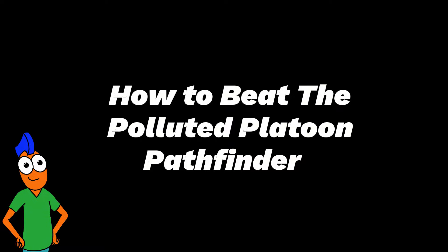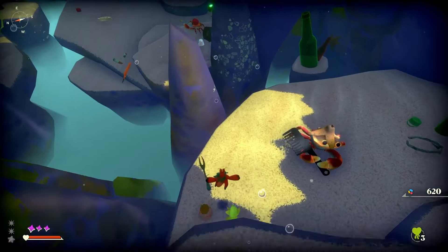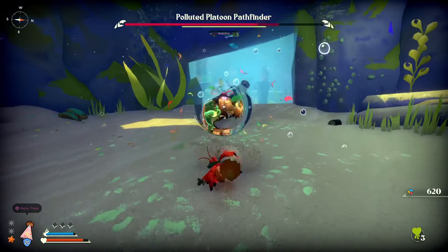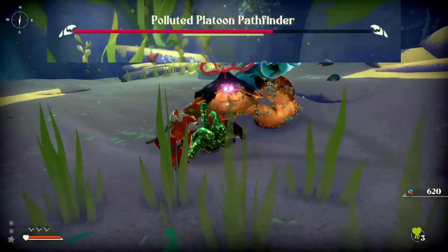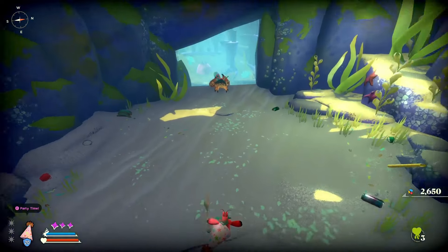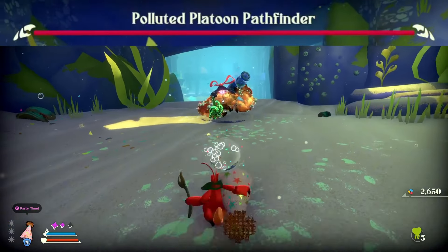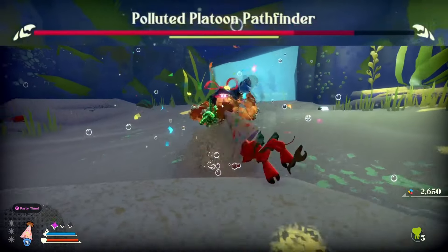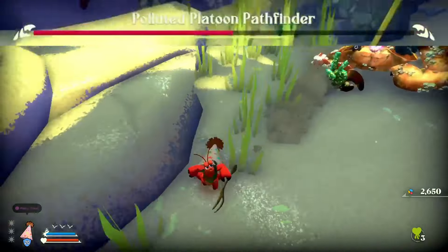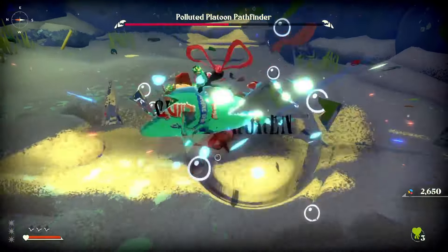How to beat the Polluted Platoon Pathfinder. If you are playing as a magic build, go all the way back and get the party hat. When the fight starts, blast away three times — how far away you are makes no difference to the effectiveness of the magic. Then take off your shell and use others until you've built up enough magic charges to use the party hat again. With my magic at level 14, it still knocks off a good chunk of damage, and this spell works from any distance. Just remember to take off your shell until you've charged up some more spell charges; otherwise the boss will destroy your shell.